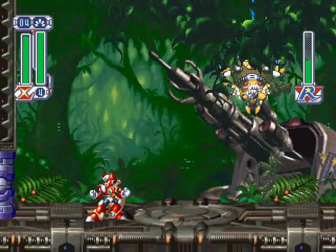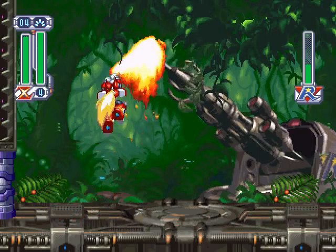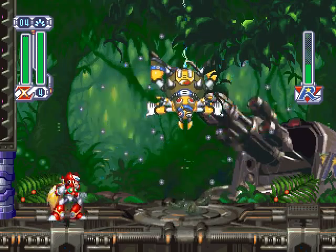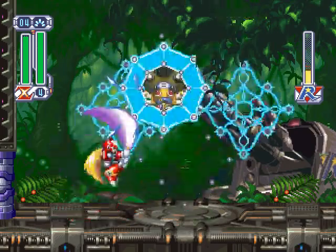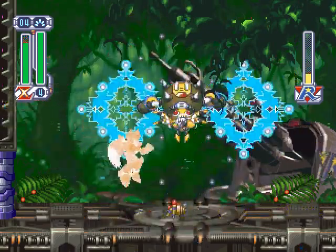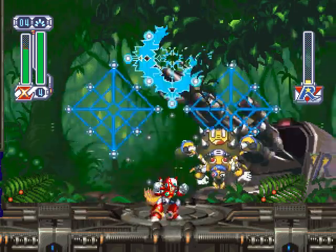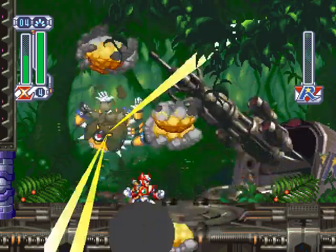Once you get Spider down past the 50% mark, he goes into the second stage. He creates one giant web in the middle of the screen and climbs around on it. He still shoots lightning webs, but he also spawns swarms of little crawly bastards to sit on the ground and make sure there's nowhere safe to land. Zero's got to get close to hit Spider, and Spider is relatively fast — he doesn't give any indication when he's about to randomly change directions. Translation: this is where I take a lot of my hits.